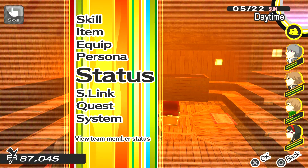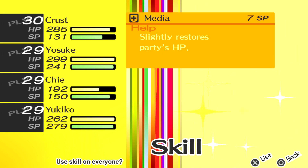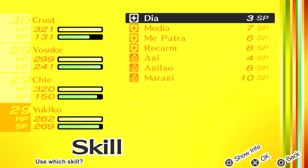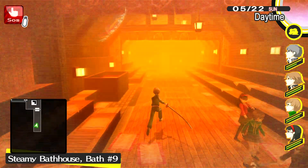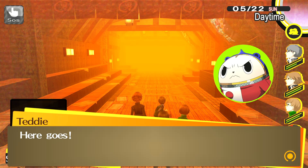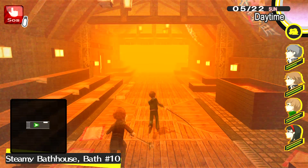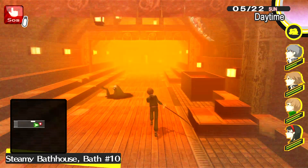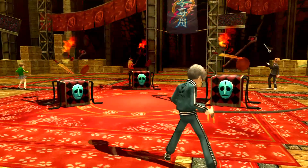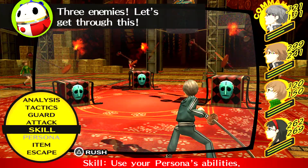But also skill. Okay, I'm going upstairs. How close is close? Gotcha. I think ice — okay. Three enemies, let's get through this.